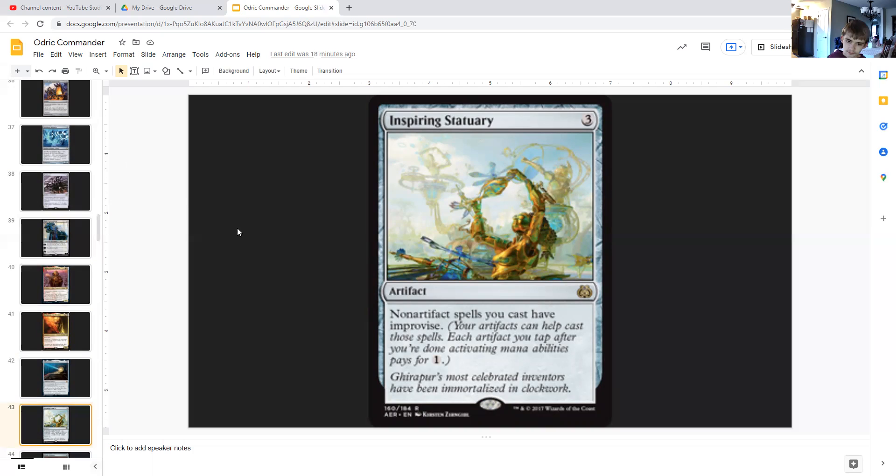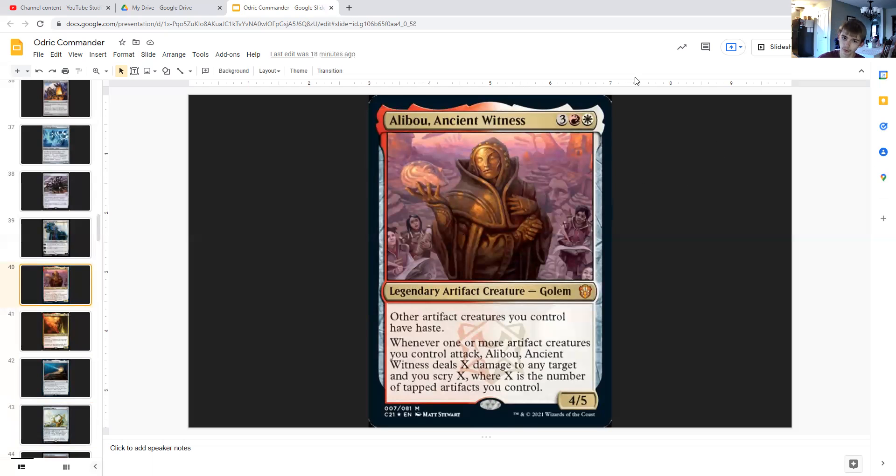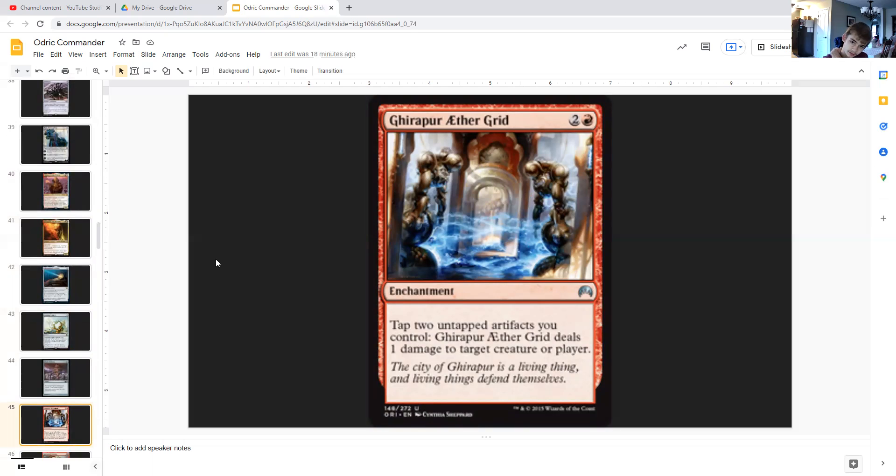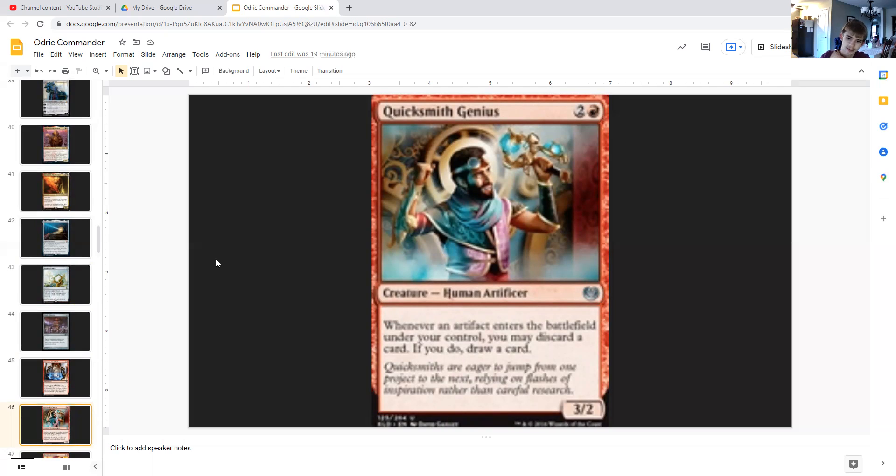Inspiring Statuary is three generic — an artifact that says non-artifact spells you cast have improvise, meaning your artifacts can help cast those spells. Each artifact you tap pays for one generic mana — so we can tap blood tokens without sacrificing them to help cast spells, triggering Alibou. Clock of Omens is four generic — an artifact that lets you tap two untapped artifacts to untap target artifact. And Aether Grid is two generic and red — an enchantment that lets you tap two untapped artifacts to deal one damage to target creature or player.